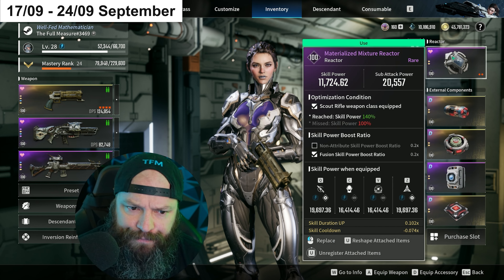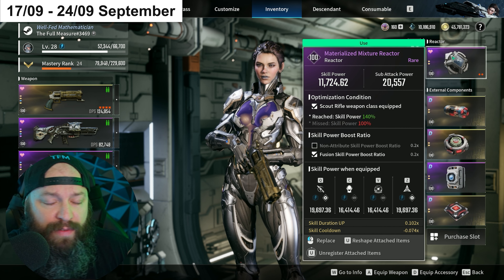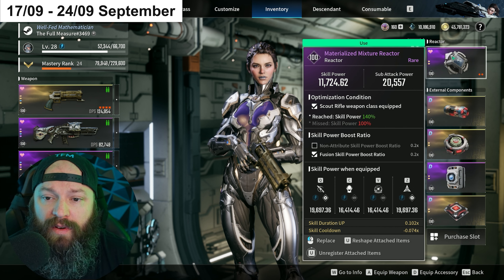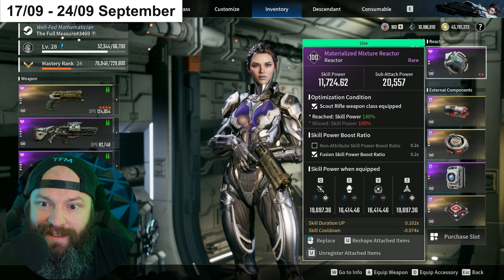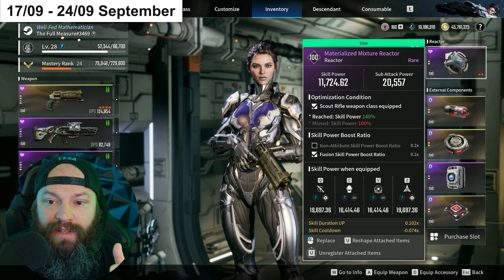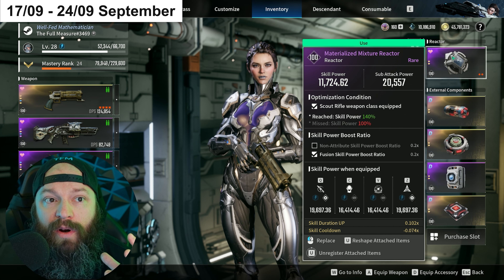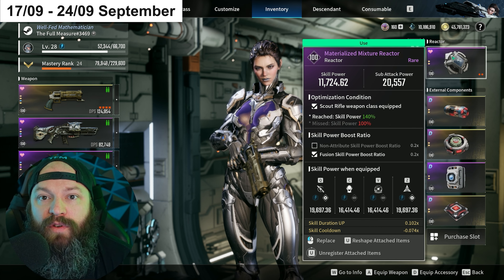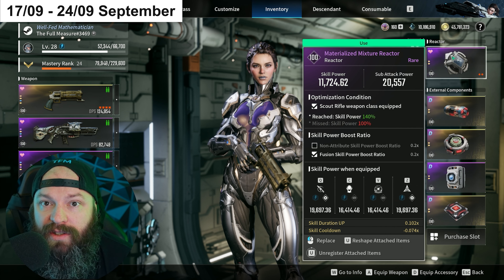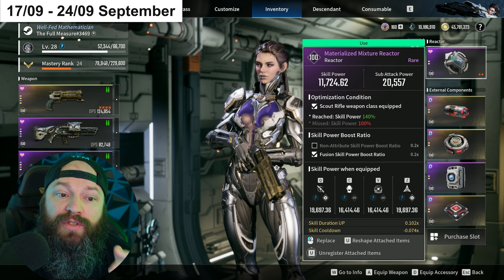As a last thing before I let you go - from a substats perspective, right now with Battlesuit Melting Rounds, her best substats are Skill Duration Up and Skill Cooldown, because both affect your ability to use that skill as much as possible. However, as you're farming this week, keep an eye out for reactors with Additional Damage to Colossus and Skill Crit Damage - that's a best-in-slot reactor focused on skill damage to a Colossus. For mobbing, Skill Duration Up and Skill Cooldown still work well, or you could use something like Radius.